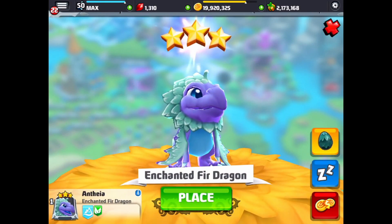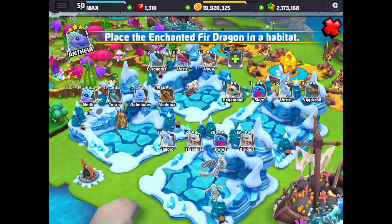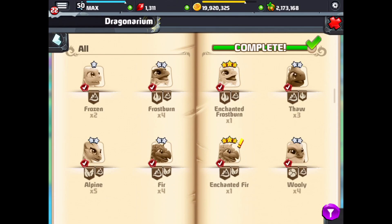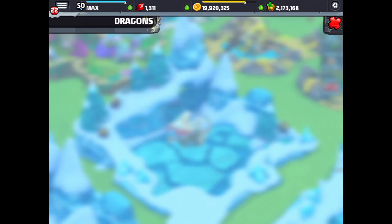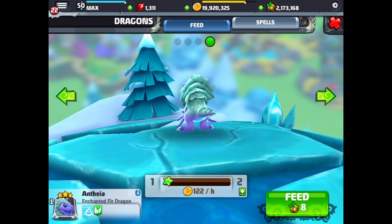So I guess one good thing that comes out of so many fails is you do get Enchanted Dragons eventually. That does take a bit of time, but eventually you do get lucky and get an Enchanted Dragon — in our case, an Enchanted Fur. And I've got one gem from the Enchanted Fur Dragon. Let's go feed this guy — hit the food button. There's our Enchanted Fur, we can do a little spin around. Oh, he's so cute — this cute little body and his tail wagging.